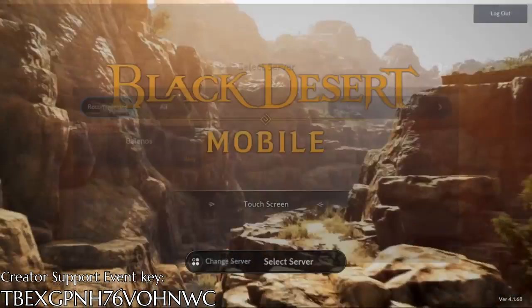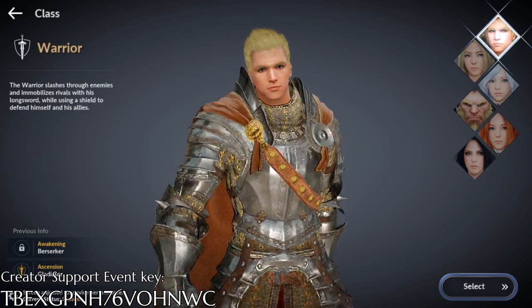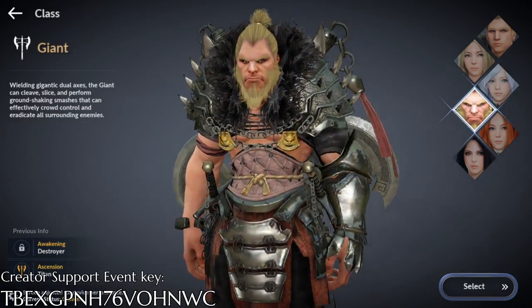That name will be used to represent your account and will be displayed on all of the characters. To date, there are already 6 classes available, all of them good in their own way. Pick the one you like, make it as beautiful as you like, give it a name, and you are ready to go.